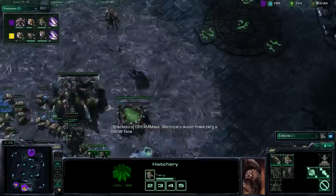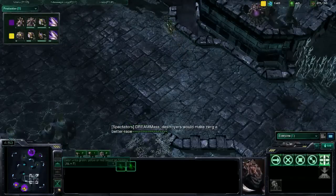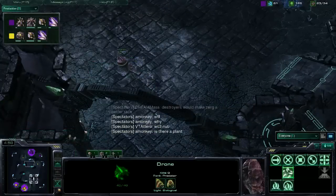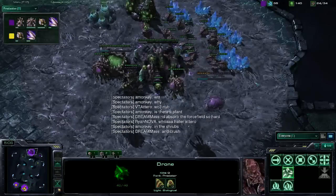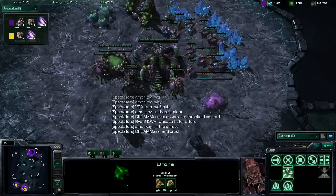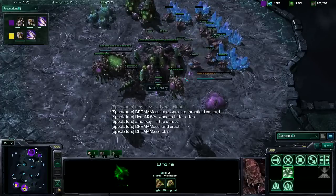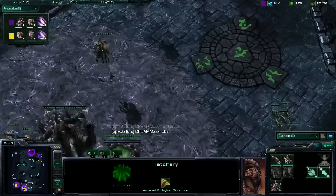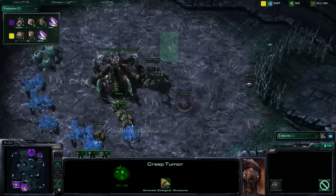Or instead of a picture of cats, we could have a picture of like 8,000 minerals and have it say 'I'm saving,' quoted by root cats. Excellent. So maybe we should get back to the game, maybe just for a couple minutes at least.